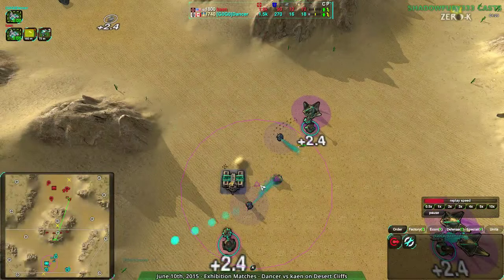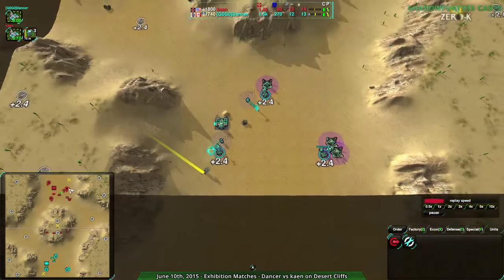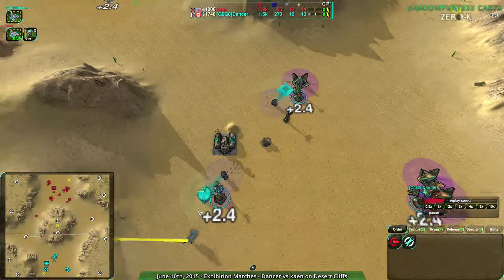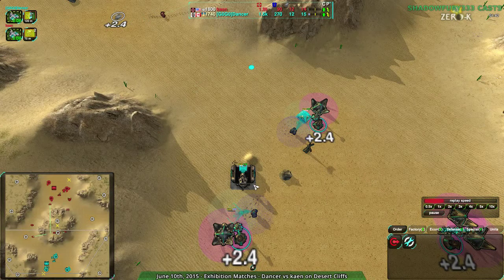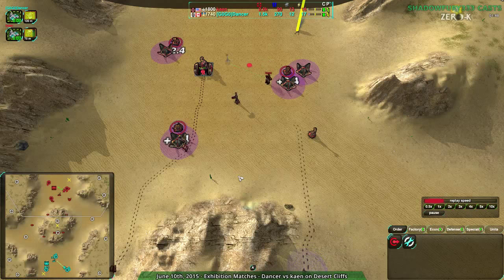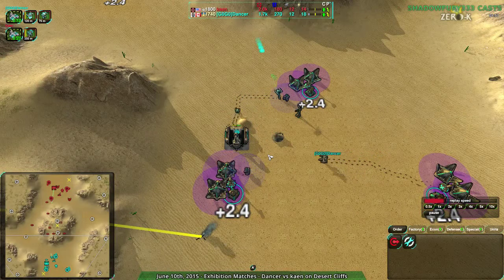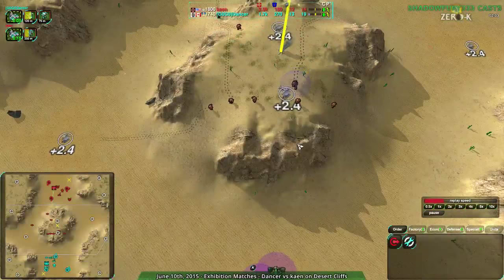Dancer could just terraform that down, and they probably will. They're getting some really nice reclaim here. Kane doesn't have that reclaim — Dancer has this rock, and they took some of it. The dirtbag is hardly any resource — 12 metal, that's nothing. Kane does have rock reclaim too, so it's still something. Dancer still has a slight economic edge, but they're about the same place as Kane. Kane actually has a better position right now.